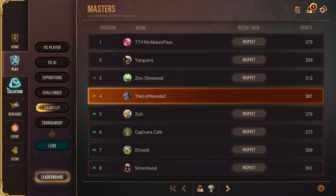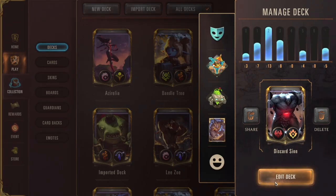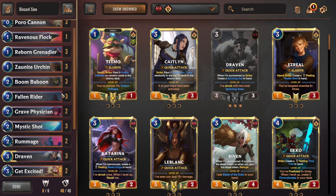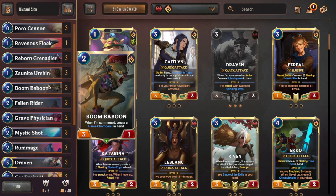Let's quickly take a look at the deck, and then I'll showcase some games in normals to show a few things — I don't want to play ranked right now. This is the list; you've probably seen it already. The main thing I want to talk about is what cards you want to keep in your mulligan. I'll keep it very general because it's hard to talk about every single matchup.